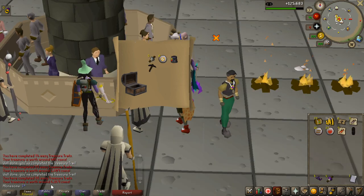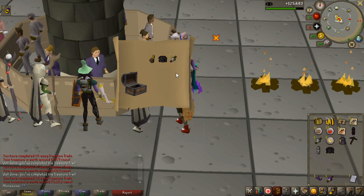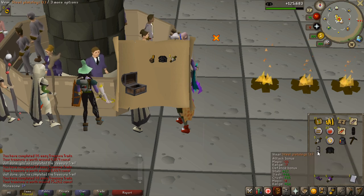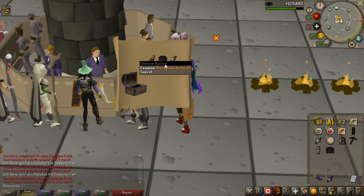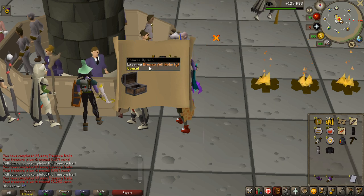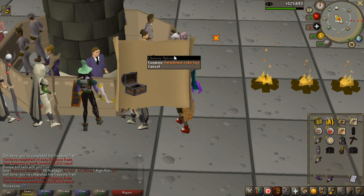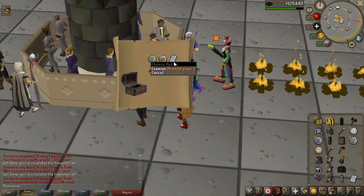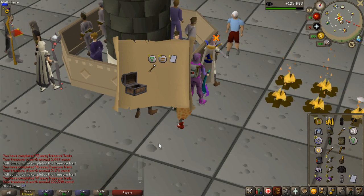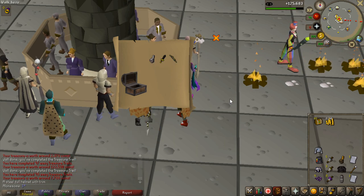The worst unique so far — 6k for a black helm H3. Two uniques in one casket: bronze full helm G and a black plate body T. The bronze item is worth the most. Another Saradomin robe top — that's the second one. Another Bob's shirt. Another page: Armadillo page 3 for 122k. Then a steel full helm T for only 7k.